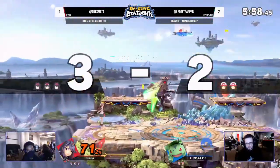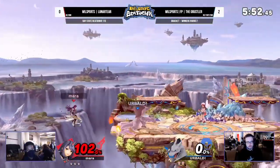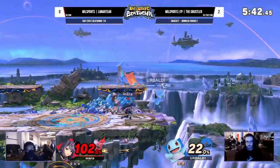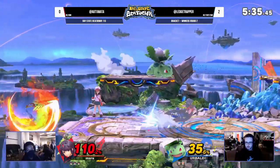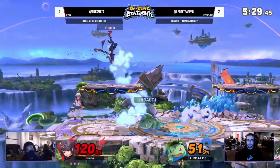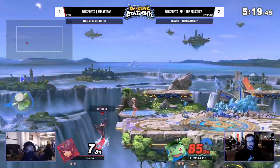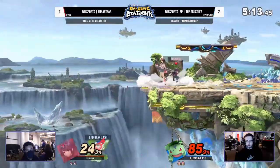That was a very interesting up-B — raw as hell, might have been a misinput, but it worked and that's all that matters. The Charizard is now out at 102 percent, gotta be careful. Beautiful switch to get out of the combo. Pyra coming out, just not being able to die. If you are Lunar Tier, you are a little afraid of Squirtle, but now you have a great opportunity — you usually want to take advantage of Ivysaur's lackluster ledge options.